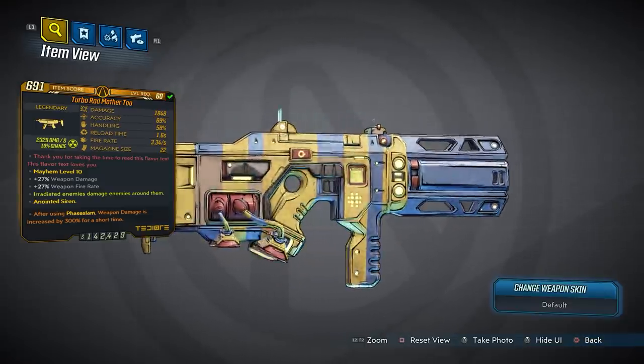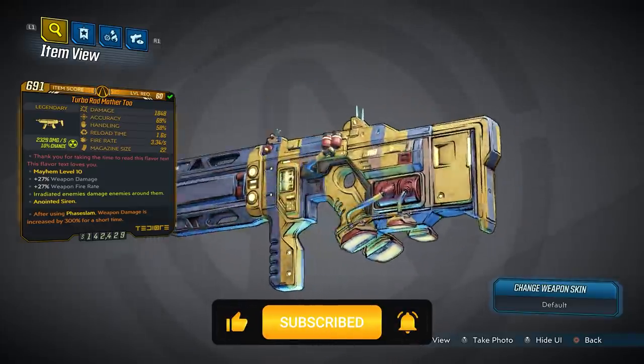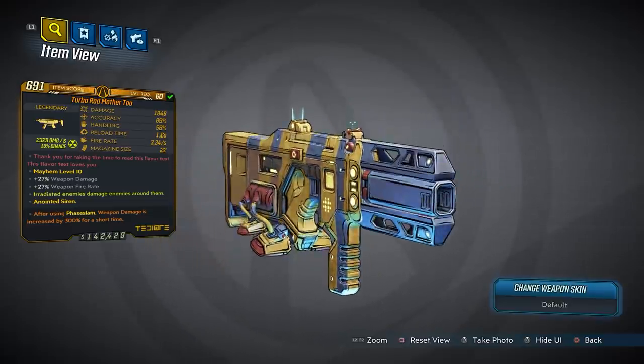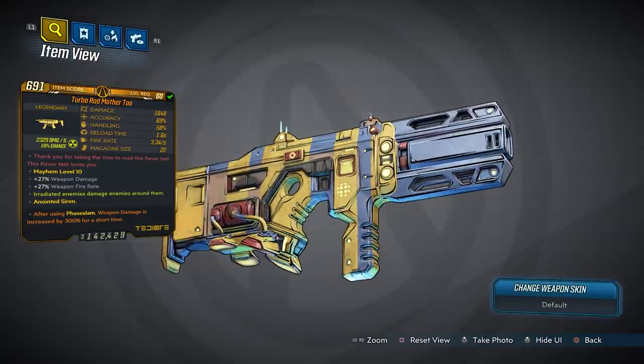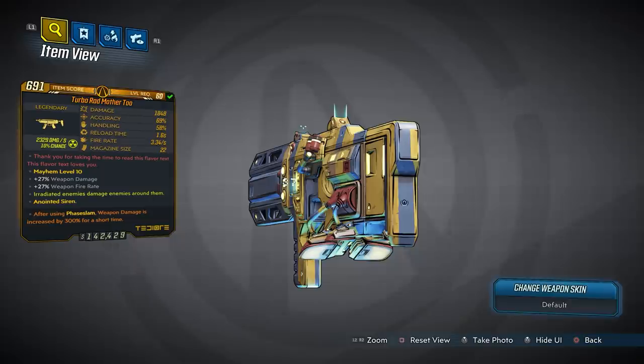This one is a Turbo Rad Mother 2, which means it's going to be radiation damage. Your prefix will vary depending on the parts it spawns with. The base damage on mine is 1848, 69 accuracy, 58 handling, reload time of 1.6 seconds, fire rate 3.34 shots per second, and a max mag size of 22.